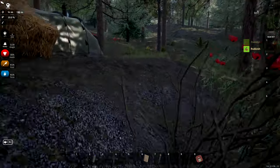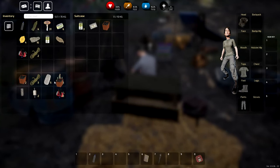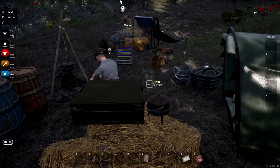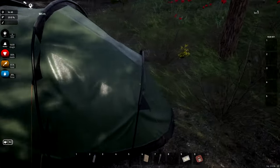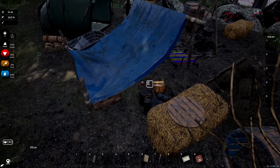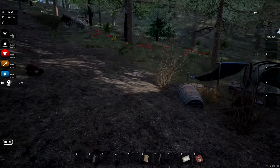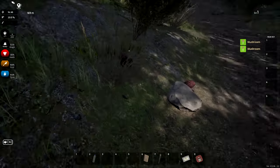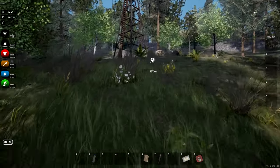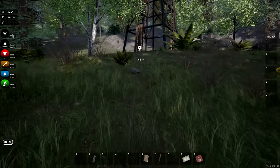Not sure what he's doing but he seems busy. He has no idea. Found a first aid kit — small one. We're stealing from him, which isn't very nice, but it's a survival game. He doesn't seem bothered at all. Have a good day, sir. I'm gonna steal your mushrooms too because it's a survival game — look, he just walks away!